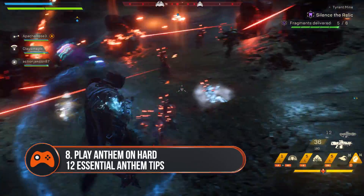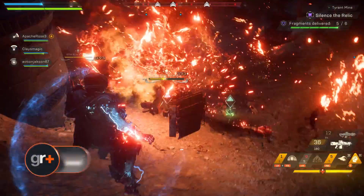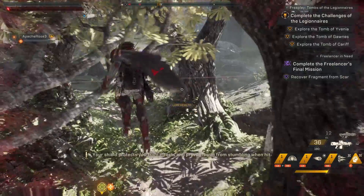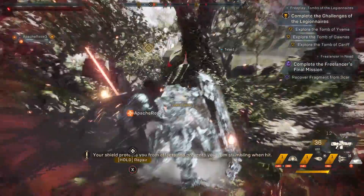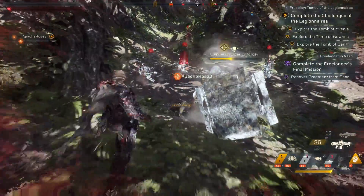Play Anthem on hard for better rewards, apart from the strongholds. In free play and most missions a four-player team will make light work of just about any threat. Because of that, try playing the game on harder levels to get better loot. The strongholds however are basically end game and will always be a challenge, so stick to normal for those.